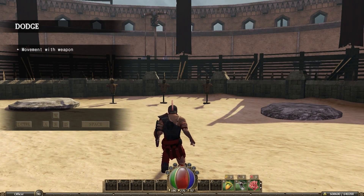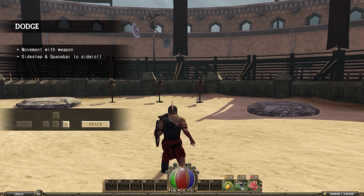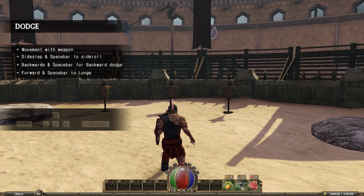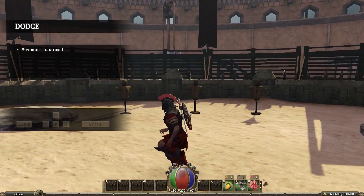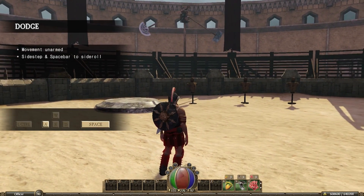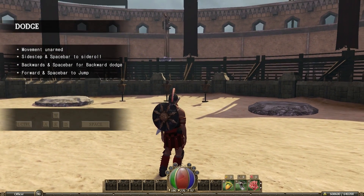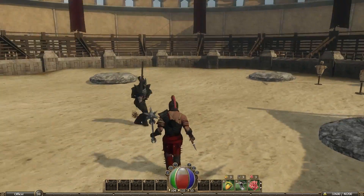Dodging attacks. First, we will go over movement with your weapons equipped. Sidestep and hit the spacebar to roll out to the side. Move backwards and hit the spacebar to dodge backwards. Moving forward and hitting the spacebar will make you lunge forward. Sheath your weapons using the Control key. When you have no weapons equipped, you can move faster but cannot attack. Being proficient at dodging and lunging can make you an elusive and formidable opponent.